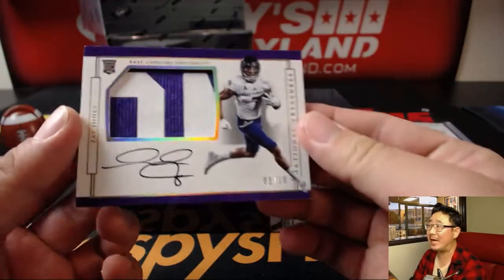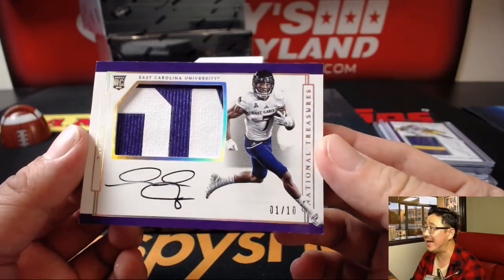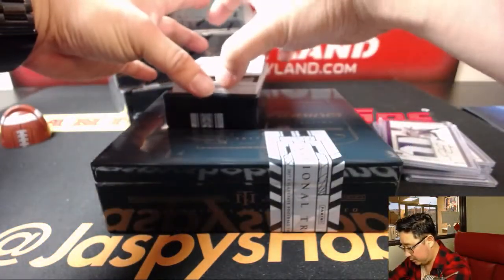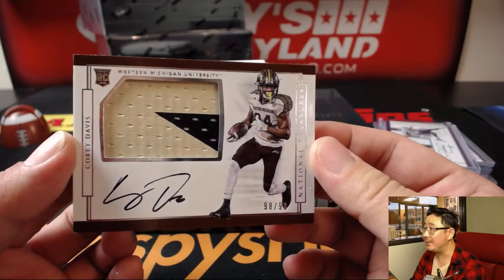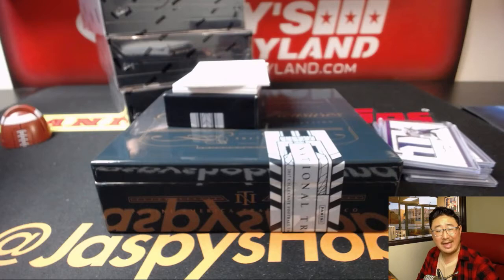Wow — and the hits just keep on coming for number one. Zay Jones, two-color patch and auto, one out of ten. Zay Jones with a nice touchdown on Sunday. And Western Michigan's Corey Davis, 98 out of 99. Eight for William — eight is great. Nice Corey Davis.